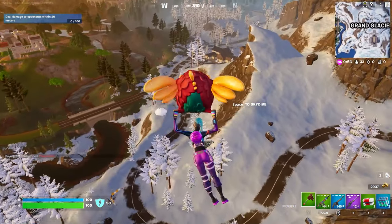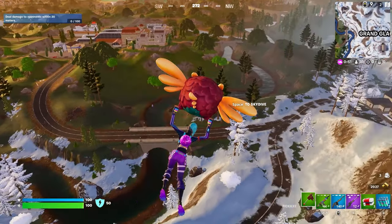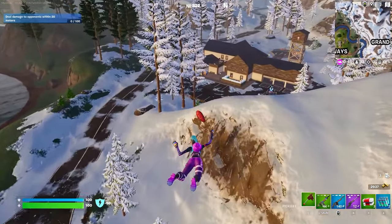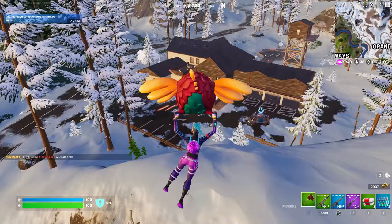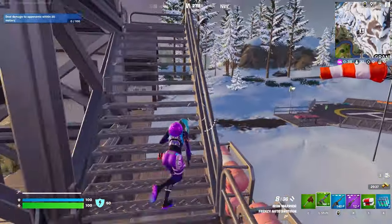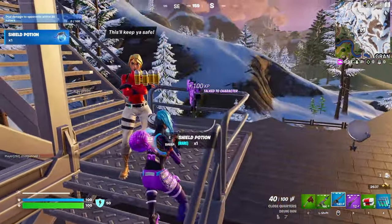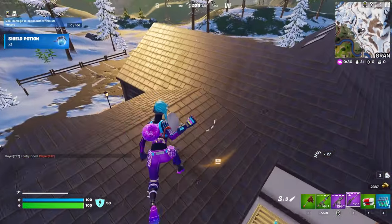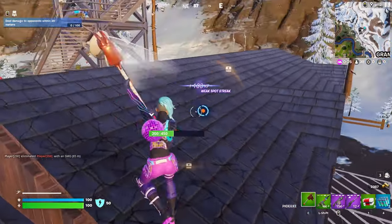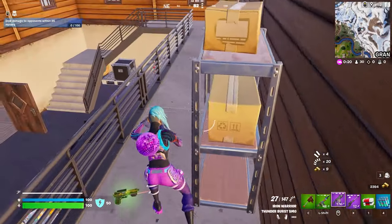I'm gonna see if the NPC is still over here at this building, and then we can buy a Thunderburst SMG and hire them for heals. Oh, there's a llama there too — perfect. Yeah, no one bought her, let's go. I love having a Thunderburst — this is probably my favorite secondary right now. It pairs so well with a shotgun and a sniper.